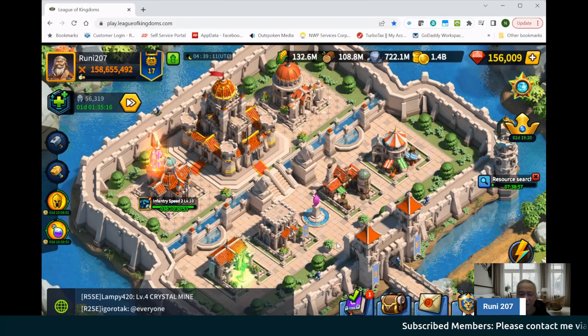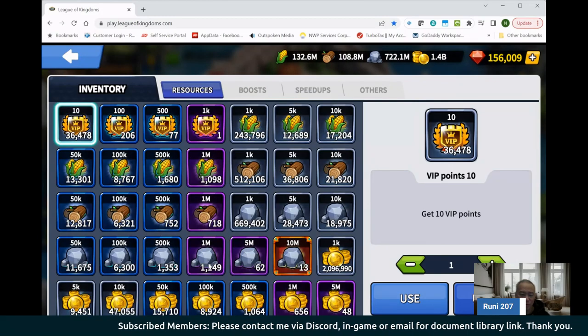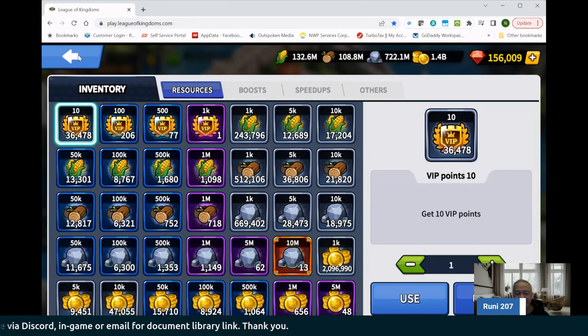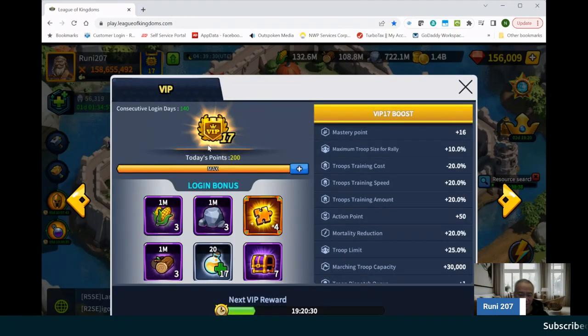I think what's most important is to build, to stack your inventory, get as many resources as you can. You don't have to worry about the VIP token. I've not bought anything — the only thing I've done is I bought the last 10,000 points for VIP 17. I just didn't want to wait, so I used 10,000 crystals to buy them.